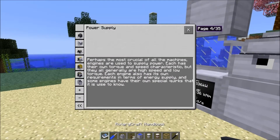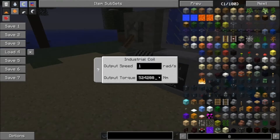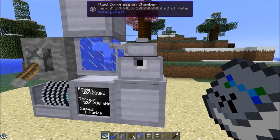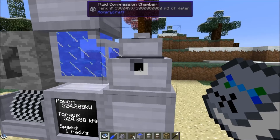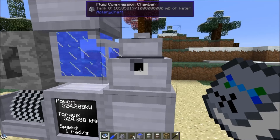What happens if we give it the output of a hydrokinetic engine? That's 524,288 newton meters. This is the entire output of a hydrokinetic engine geared to torque — that's a lot of torque. We're just going to see how much water we can store. It's climbing — we're at 8 million, 9 million, 10 million millibuckets. This thing stores an awful lot. Still got a long way to go to get to a billion.